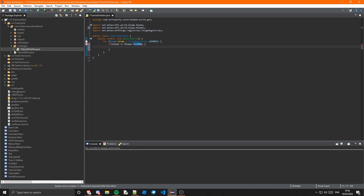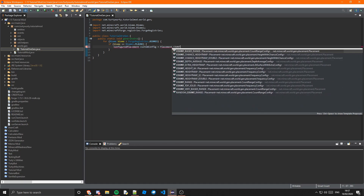So it will basically only generate the ore if it's a plains biome. Obviously you can add an else here and do something else, but I'm just going to keep with the if. Inside of here, we're going to create the placement first. So: ConfiguredPlacement and we're going to call this customConfig.